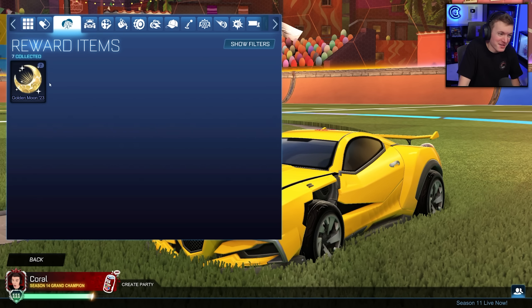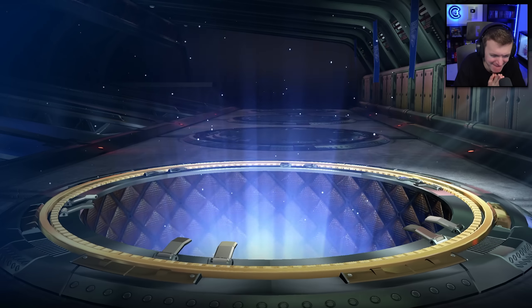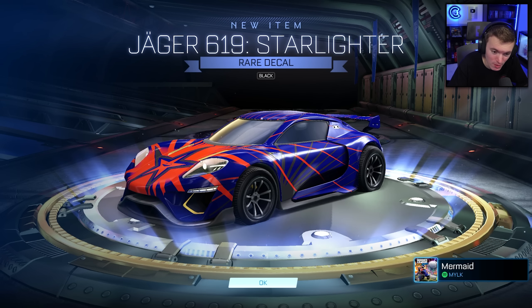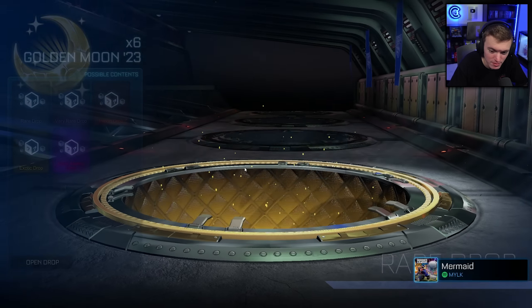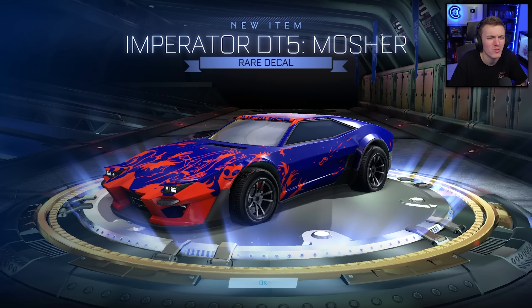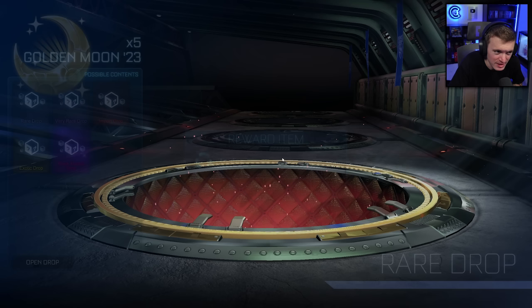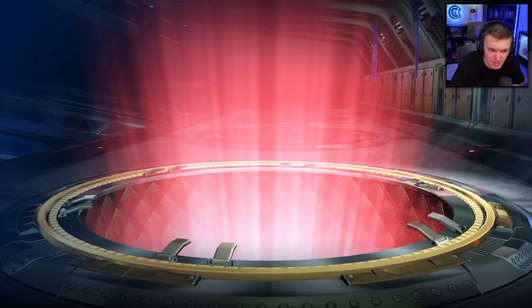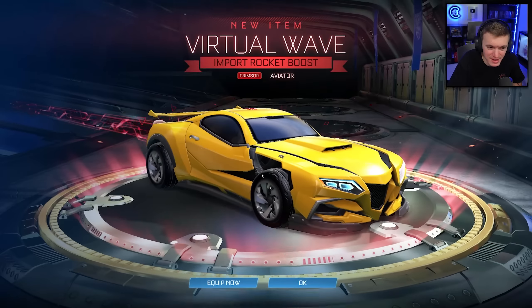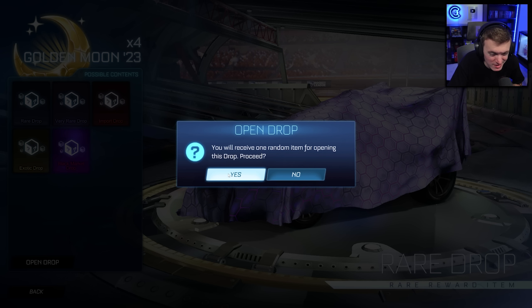Here we go — final seven, the Golden Moon 23. Come on, give us that beautiful sweet mainframe. Black Star Lighter — that's not bad, that's decent for a decal. Two rares in a row though. Mosher, unpainted. You better pull out some bangers for these last five. I heard the boost — Crimson Virtual Wave, that is nice. Okay, it knows I like crimson — trying to bribe me. You're going to have to give me a little bit better than that though. Purple Nipper wheels, a crimson boost, a black decal — not bad actually.